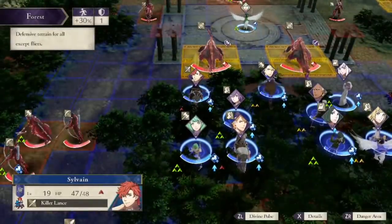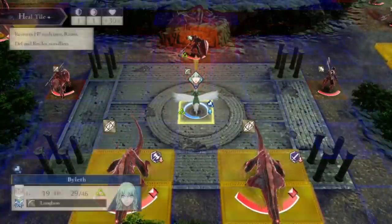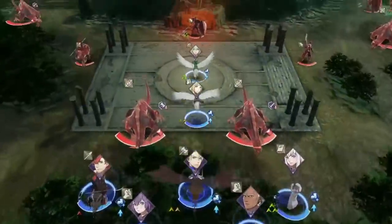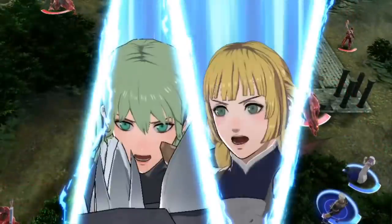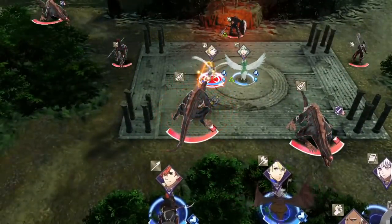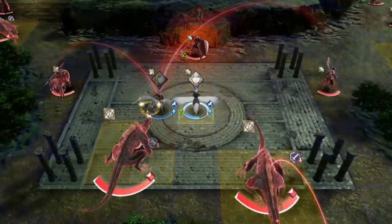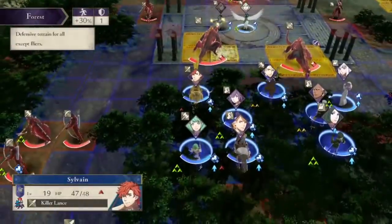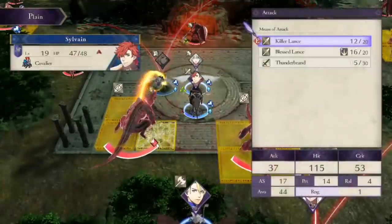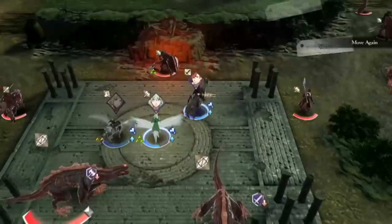We start off this second phase by equipping the longbow. Then we have Ingrid use Assembly on this demonic beast — it seems like a bit of a weird one, pulling him further away from our units. But this puts the beast closer to Byleth so that we can attack next to her more easily and get the experience boost from Professor experience. On Sylvain, we one-round this beast's first health bar using the Thunderbrand. If you're worried about the Thunderbrand's usages, don't be — it gets auto-repaired between the time skip.